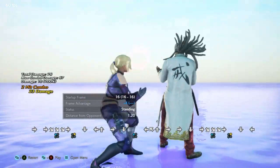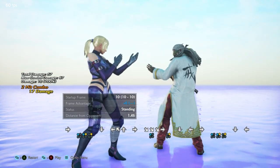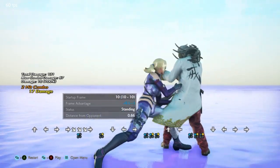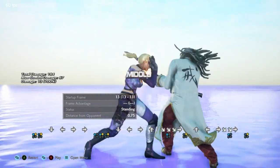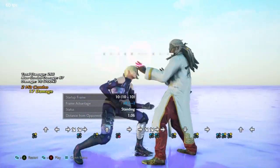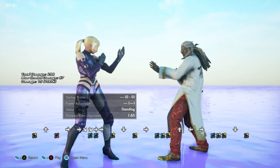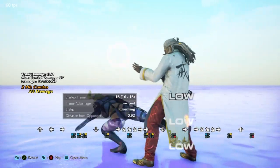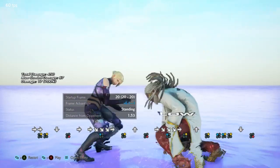Going back into the sidestep cancel situations: down forward 1-2 and even 1-2 on block can be made safe. So you can use the conditioning of those moves, which are pretty low risk. Then if you see they're not retaliating, you can start doing either sidestep 4 or sidestep 2. It doesn't necessarily have to be just because you see them ducking — it could be if they're retaliating with slower moves or high moves. Then you've got to mix up between sidestep 4 going under the highs, and sidestep 2 which is fast.